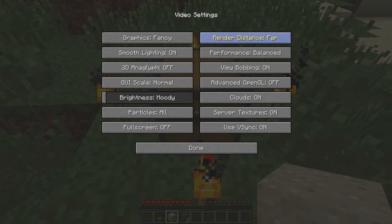And depending on your computer performance, you may need to drop some of these down, like the render distance and the graphics fancy, as well as the particles. That will really help with that.